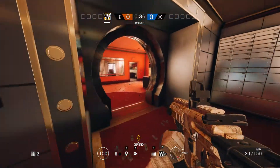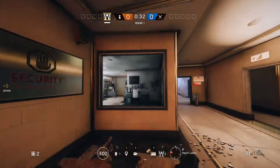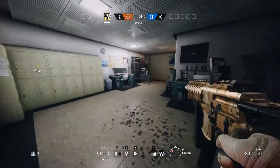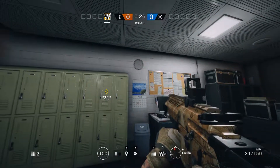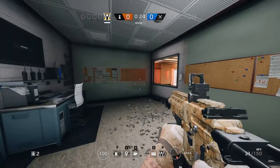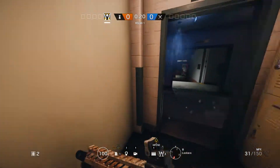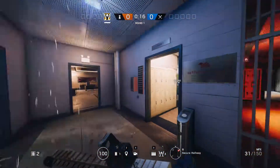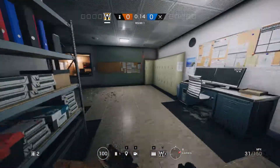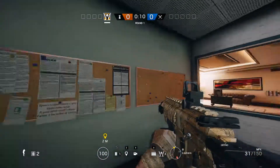We're going to start off on the bottom floor — the vault. When you're defending in the vault, whether it's defuse the bomb or secure the area — we're not going to cover hostage since there's not much to talk about inside the safe. The very first thing you want to do is fortify that wall.